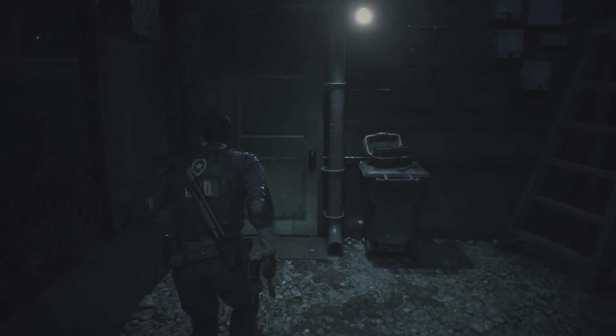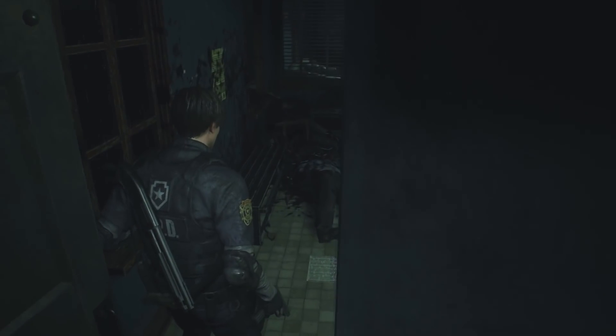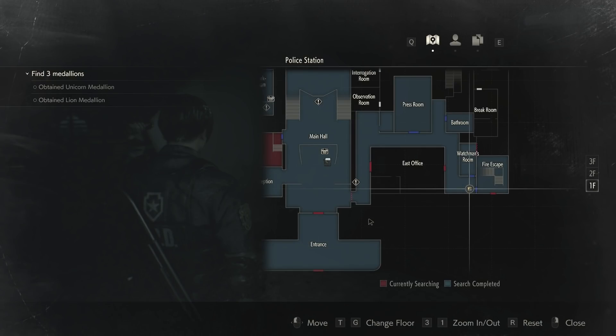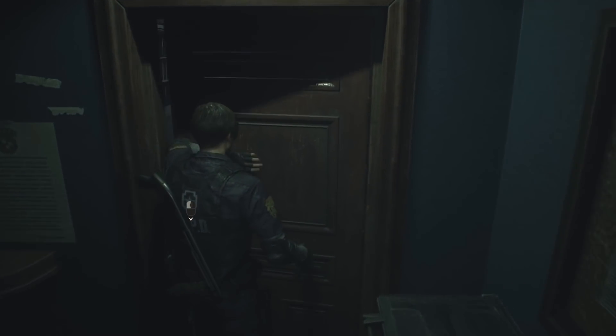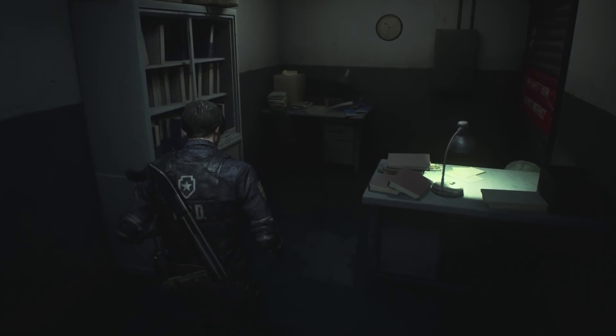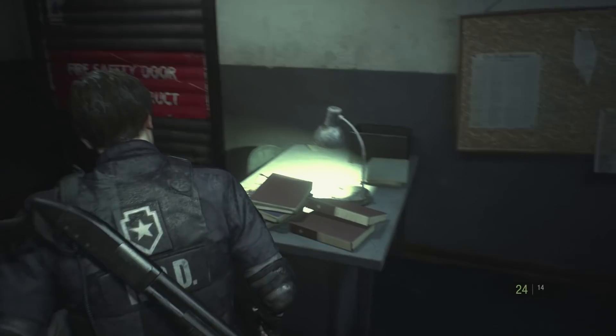We've been in here before. This is the east office, right? No - okay, but we have been in here. This was the watchman's room, right? Where Elliot got chopped in half.